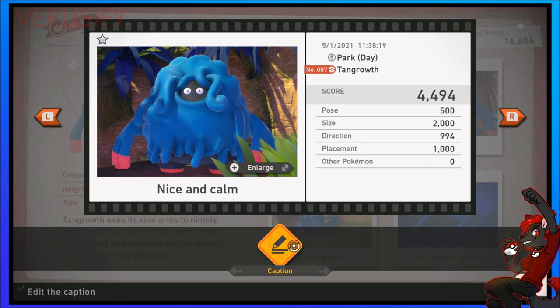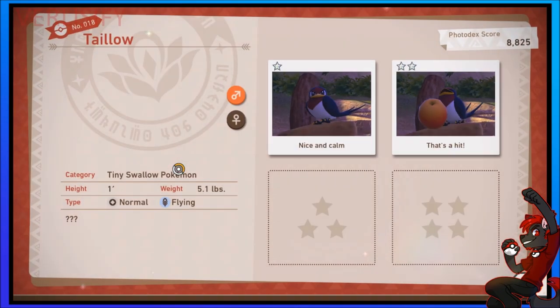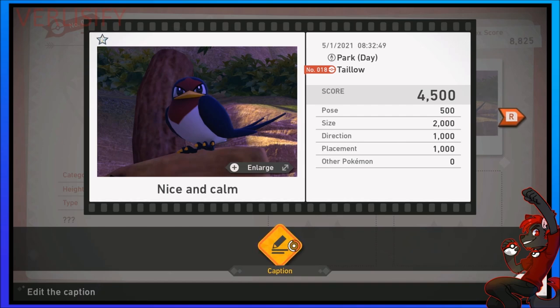A lot of it is self-explanatory. Pose — if the Pokémon is doing something interesting, you get more points. Size — if the Pokémon fits perfectly in frame, you can get up to 2,000 points. But sometimes if the Pokémon is taking up the entire screen, you don't get a perfect size bonus — it has to be framed perfectly and also be big enough. That Taillow I showed didn't take up the whole frame, it was kind of in the center, kind of big, but I still got a maximum score.